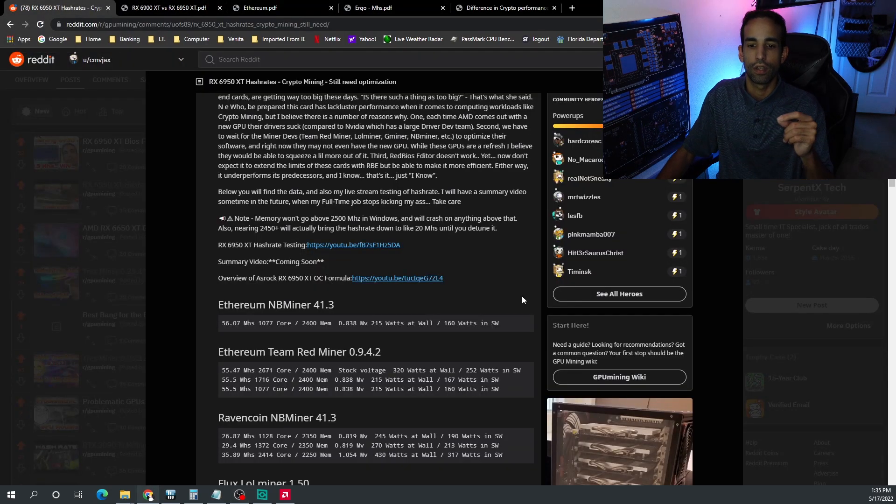The biggest issue for me is the modding of this card — you shouldn't have to mod it. Lick Lobster provided a BIOS and I tried it because somebody with a Red Devil was able to get about 69 megahash, however on my card it wasn't there. There are other BIOSes I can try, but I'm going to sit at 64 megahash for now. With the More Power Tool I was able to drop the voltage to around 0.678 volts and significantly reduce power draw, making it more efficient — but you shouldn't have to flash an old BIOS onto a new card just to get it to perform better in compute workloads.